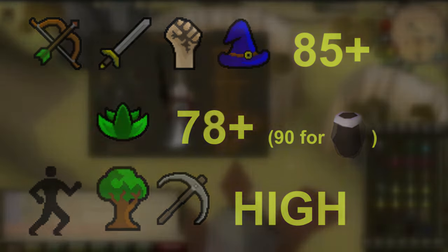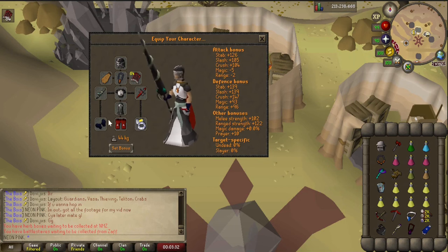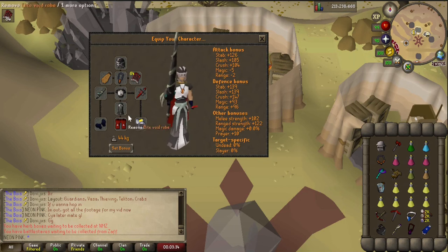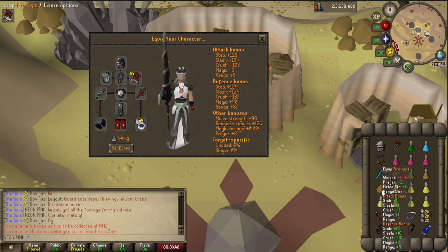This is the gear we will be using. I recommend using full void to keep the amount of switches to a minimum. Use the berserker ring and primordial or dragon boots if you're not going to bring boot or ring switches, because it gives you some extra max hits to start out. You might even want to drop the cape switch and stick to the assembler for two extra brews.